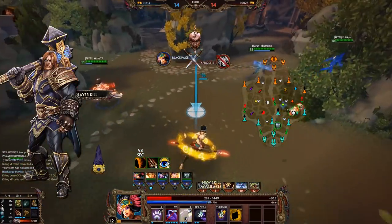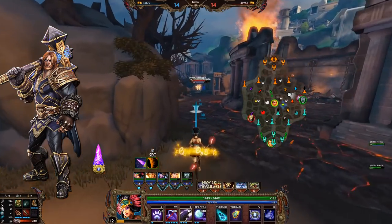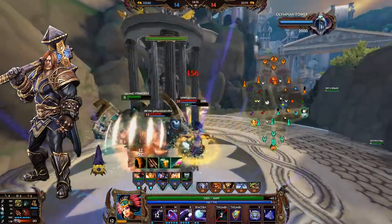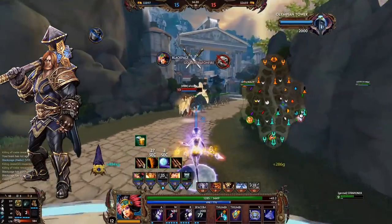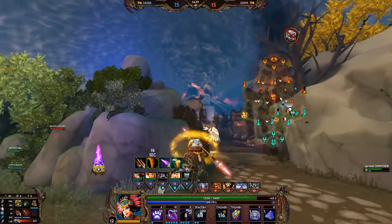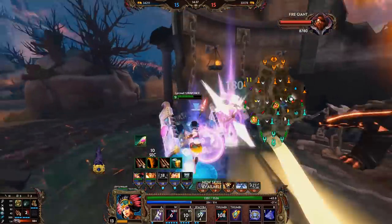Think about Thor, for example. Thor gets cooldown reduction relatively early to use his ultimate more, to make faster rotations, and to aggress on enemies. If you build the Crusher, that's not possible — you need to hit the enemy first to actually get the cooldown reduction. You won't be able to get any cooldown reduction beforehand, and afterwards it's not all that necessary. Also, for the ultimate especially, 1 second does relatively little — it's better for short cooldown abilities. This kind of takes away from the fact that many assassins have strong teamfight or engage ultimates that they want the CDR for.